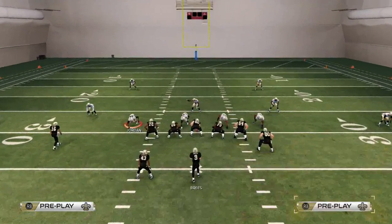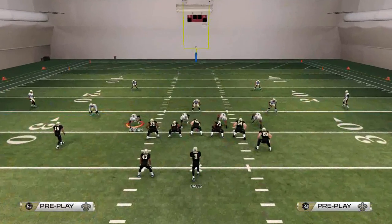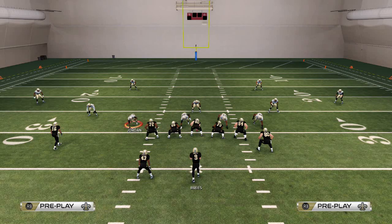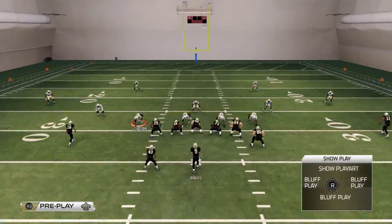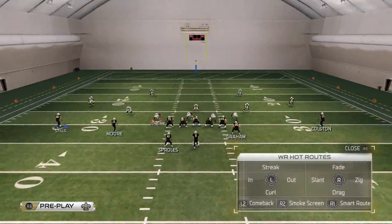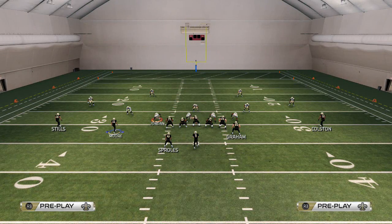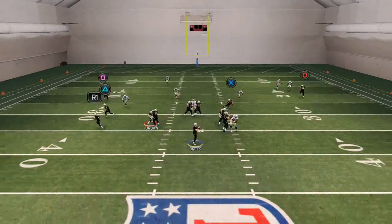That's what it looks like against two high safeties. Against off coverage with one high safety — like Cover 3 or Cover 2 — we're going to take the outside receiver on the right and instead of a comeback route, put him on a smart-routed out route. It's a slightly better route than the comeback when it doesn't get pressed. Everything else stays the same.